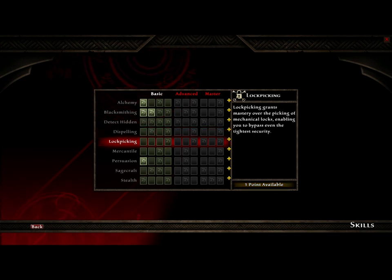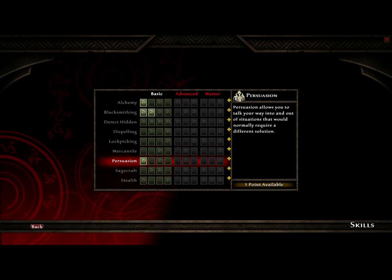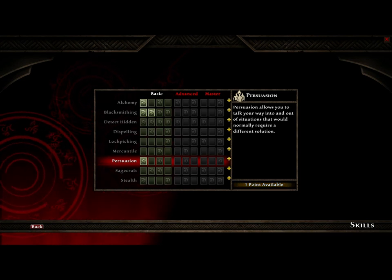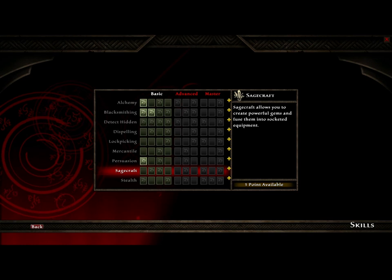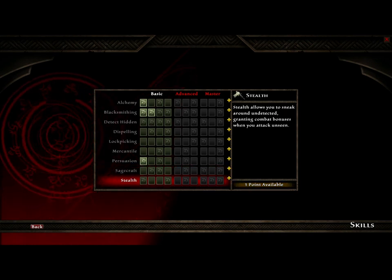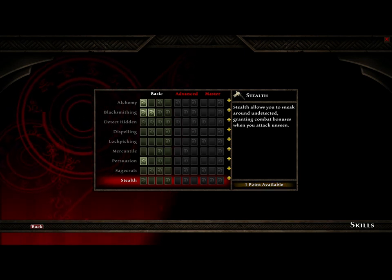Lockpicking grants you mastery over picking of mechanical locks, enabling you to bypass even the tightest security. Mercantile lets you master the art of selling for more and buying for less. Persuasion allows you to talk your way into and out of situations that would normally require a different solution. Sagecraft allows you to create powerful gems and fuse them into socketed equipment. Stealth allows you to sneak around undetected, granting combat bonuses when you attack unseen.